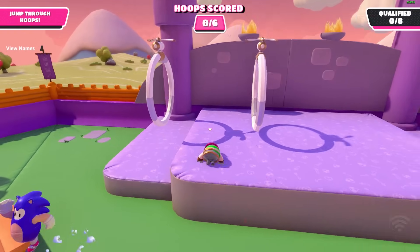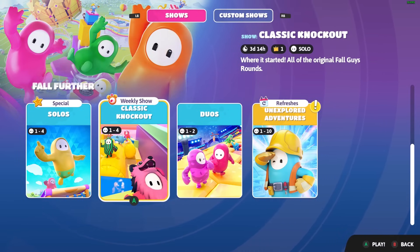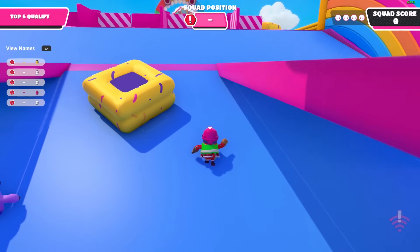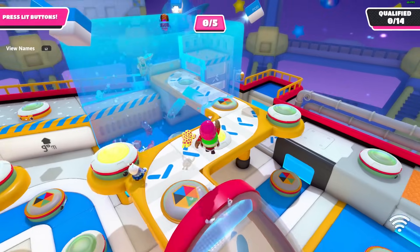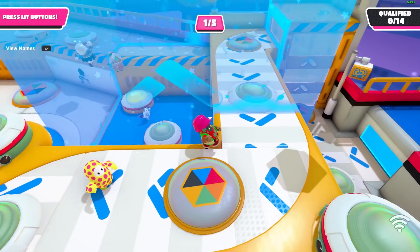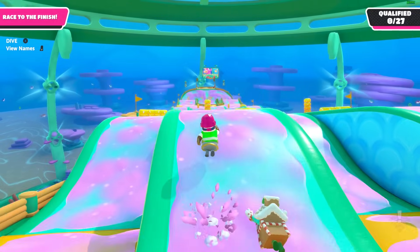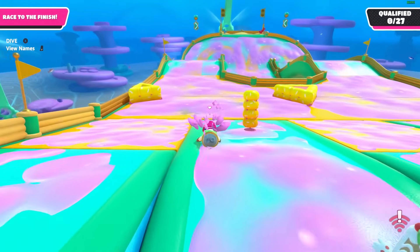On the 7th of December, Classic Knockout, a limited time mode containing quote 'all of the original rounds,' launched — though that's misleading since it basically features maps from legacy season one. What's strange is that it included Hoopsie Daisy even though the map isn't in solos. The last time a map was in an LTM but not a core mode was back in Season 2 Salad Scramble, over a year ago. In Season 3 Second Secrets, they made it so vaulted maps wouldn't appear in LTMs unless removed.